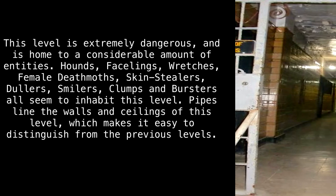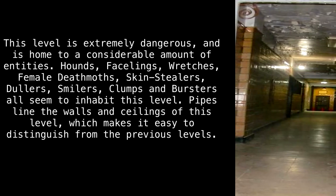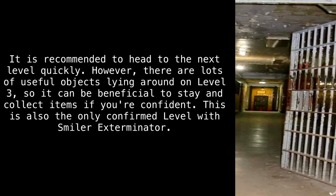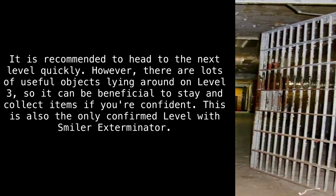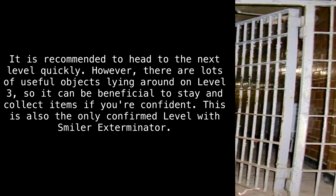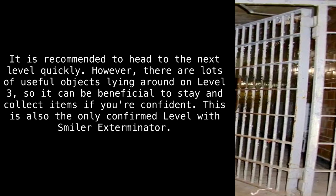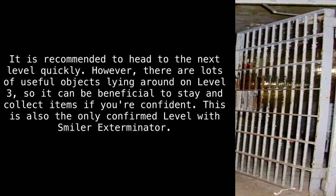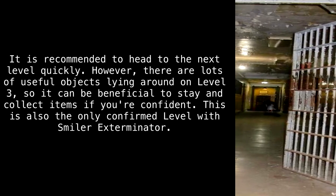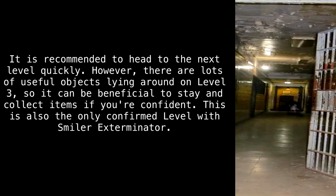Pipes line the walls and ceilings of this level, which makes it easy to distinguish from the previous levels. It is recommended to head to the next level quickly. However, there are lots of useful objects lying around on level 3, so it can be beneficial to stay and collect items if you're confident. This is also the only confirmed level with Smiler Exterminator.